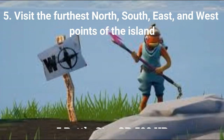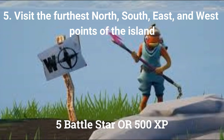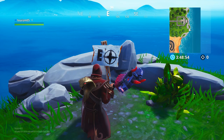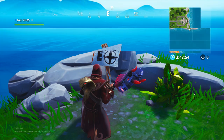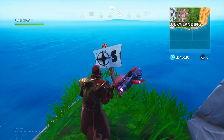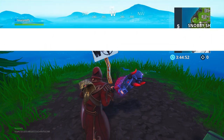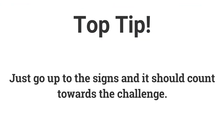The fifth challenge is to visit the furthest north, south, east and west points of the island. The furthest north point is northeast of Junk Junction. The furthest east point is south of Lonely Lodge, sort of next to the mansion. The furthest south point is just south of Lucky Landing, and the furthest west point is just west of Snobby Shores. All you have to do is go up to them and you should have this challenge complete.